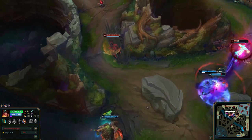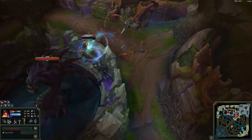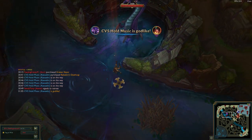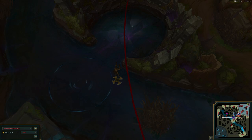Speaking of her E, it doesn't work on Nasus's Q, so I would not use her against Nasus — I don't know why, that doesn't make any sense, but her E does not work on Nasus's Q. Another champion I wouldn't pair her against is Irelia, because Irelia is able to close the gap so easily, and Sivir kind of needs distance. But other than those two, Sivir does really well top.